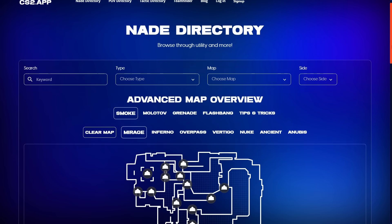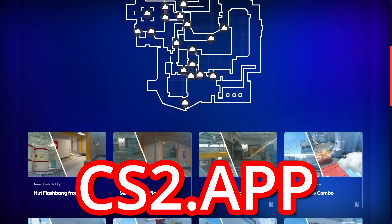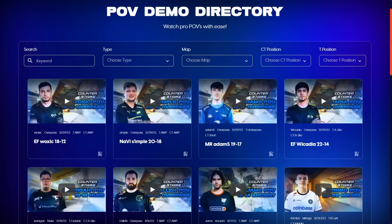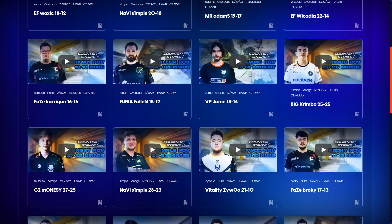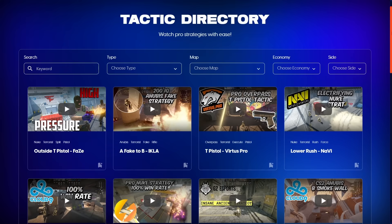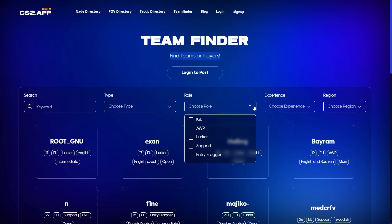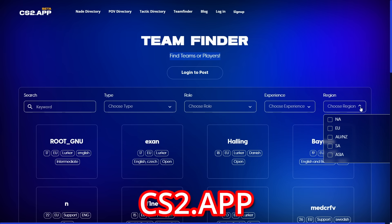Before I show you more tricks, I have to tell you about my website cs2.app, which is my project that includes the biggest nade database featuring over 1,000 nades. There are over 200 pro POVs where you can easily watch demos, over 50 pro strategies, and a team finder so if you're looking for a team or players. The best part is that it's free to use — try it out today at cs2.app.